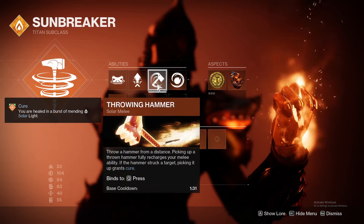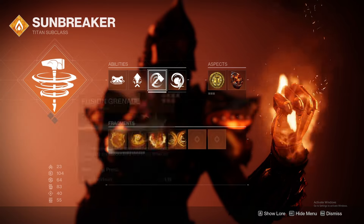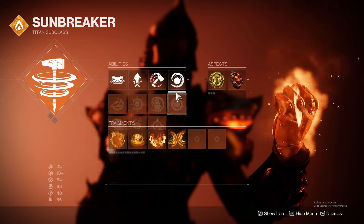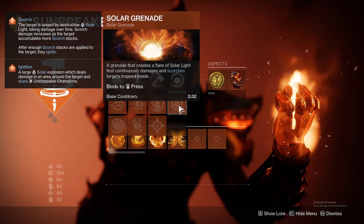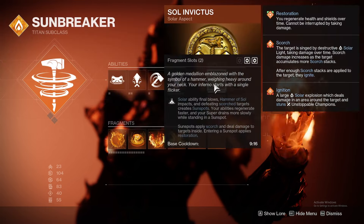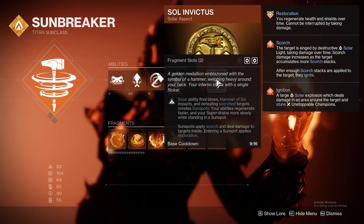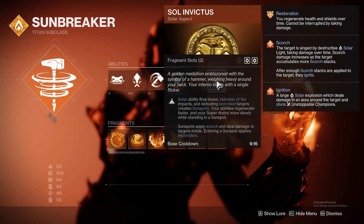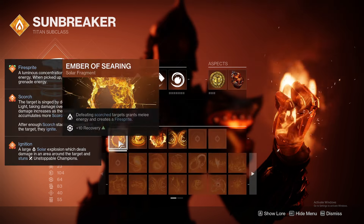We're using Roaring Flames to increase damage on the hammer, as well as Fusion Grenades. Fusion nades do a pretty significant amount of damage, but you could trade it for Solar Grenade — it just takes a longer time to come off cooldown. Sol Invictus creates sunspots; standing in them scorches targets as well as regenerates your abilities a lot faster.